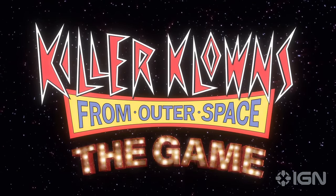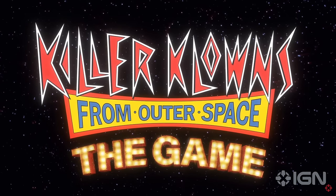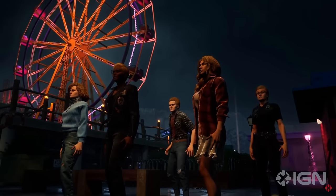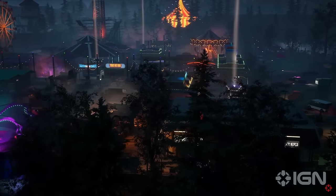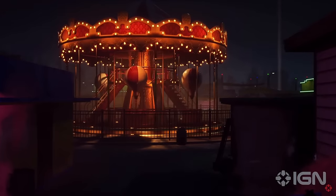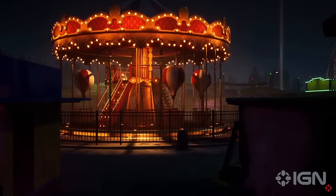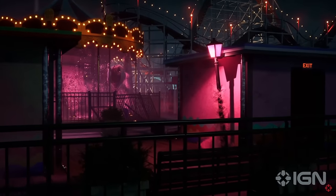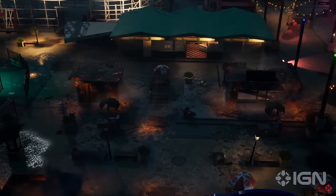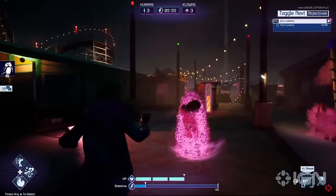Killer Clowns from Outer Space the game puts you in the very large shoes of the Clown Invaders, or that of the nimble humans. Aside from all the killing that'll obviously be going on, as a human your goal is to escape the invasion with your life. This means you need to locate various escape routes and find the necessary items to open them. There are several options when it comes to escapes for humans, all of which are randomized in placement and require a different combination of steps to open, all while evading and defending yourself from the clowns hunting you down.